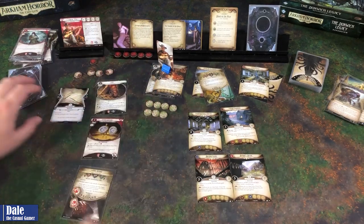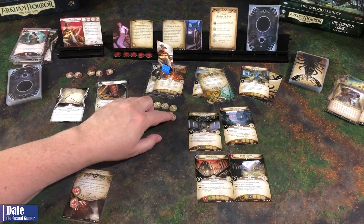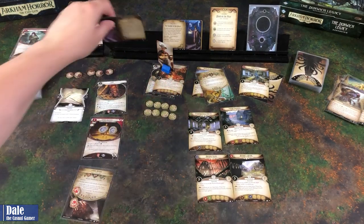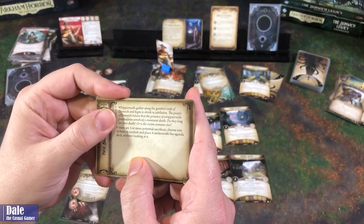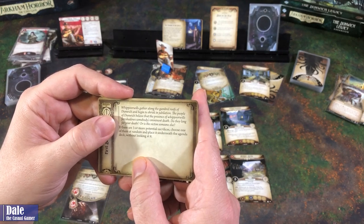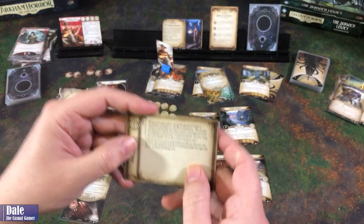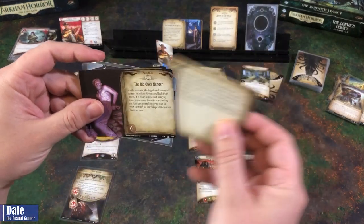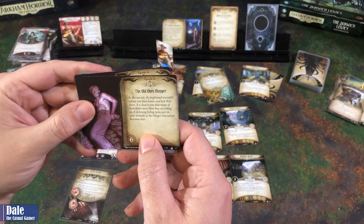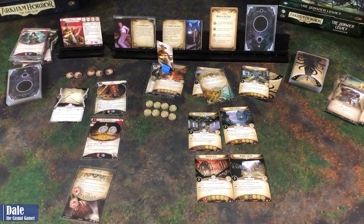Upkeep - ready, draw a card, get a resource. We'd be adding our sixth doom token. Whippoorwills gather along the rooftop of Dunwich and begin to shriek in jubilation. The people of Dunwich believe that the presence of whippoorwills foreshadows somebody's imminent death. There are three more potential sacrifices - choose one at random and place it underneath the agenda deck without looking at it. Then the Old Ones' Hunger - the agenda advances. Now we get a card.